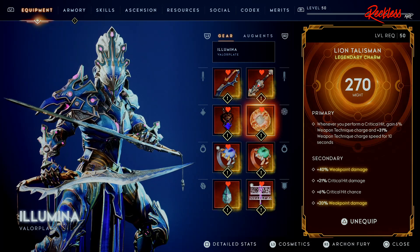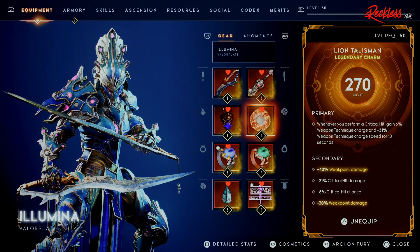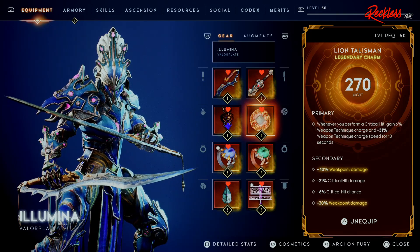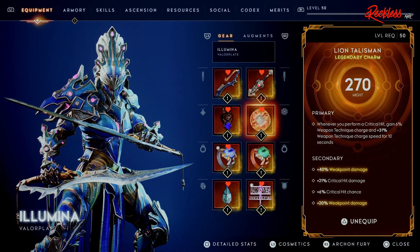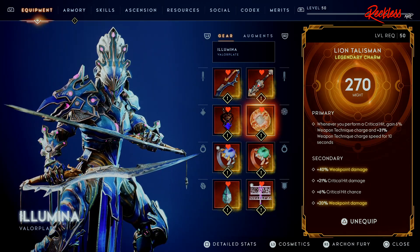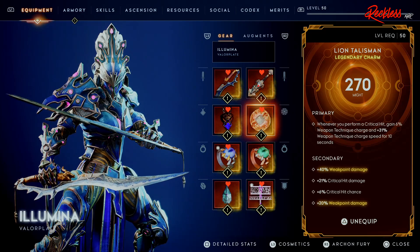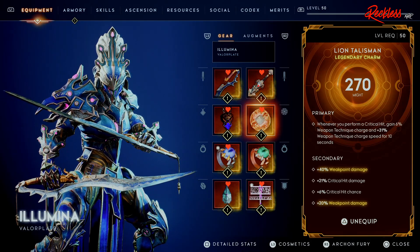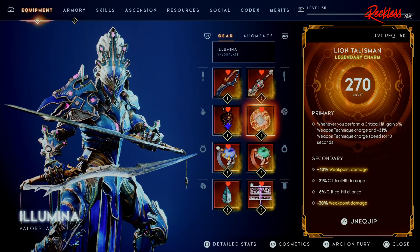Next, for our charm, I am using the Lion's Talisman. The primary is whenever you perform a Critical Hit, gain 6% Weapon Technique charge and 31% Weapon Technique charge speed for 10 seconds. As for the secondary, we have 40% Weapon Damage, 21% Critical Hit damage, 6% Critical Hit chance, and then another 20% Weapon Damage.